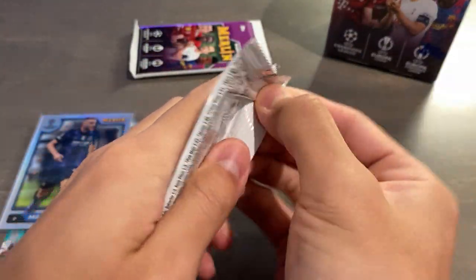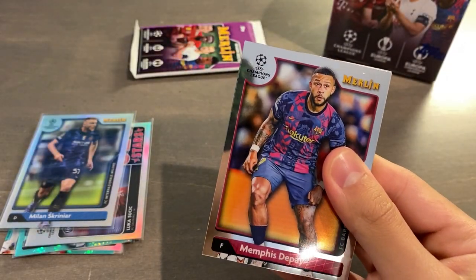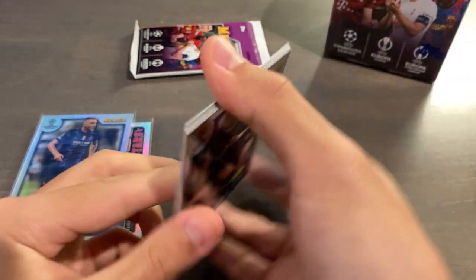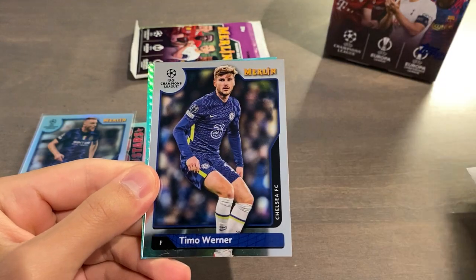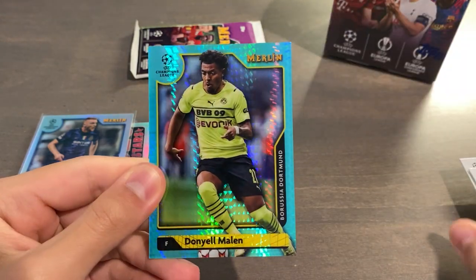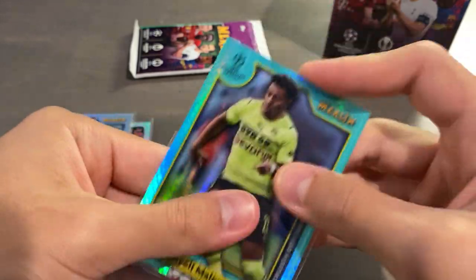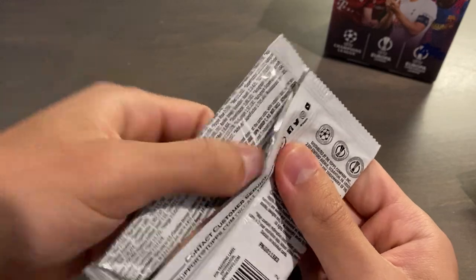Two packs left in this first blaster. Hopefully we don't go dry without a numbered card. We have an Aqua Prism — Memphis Depay, Kylian Mbappe, Phil Foden, Timo Werner, and Daniel Mallon. Speaking of Phil Foden, he literally just scored about five minutes ago to make it 2-0 against Southampton.